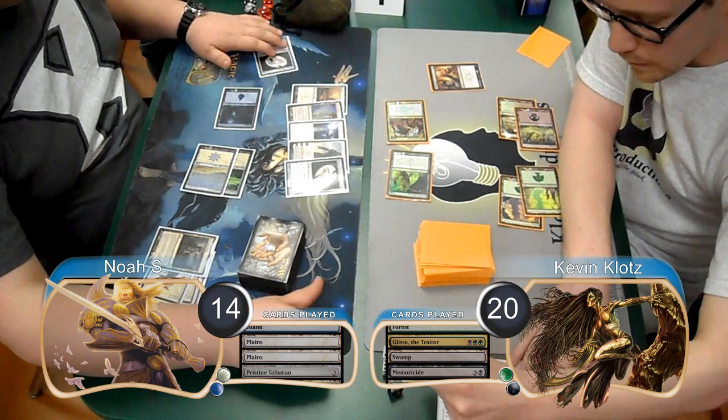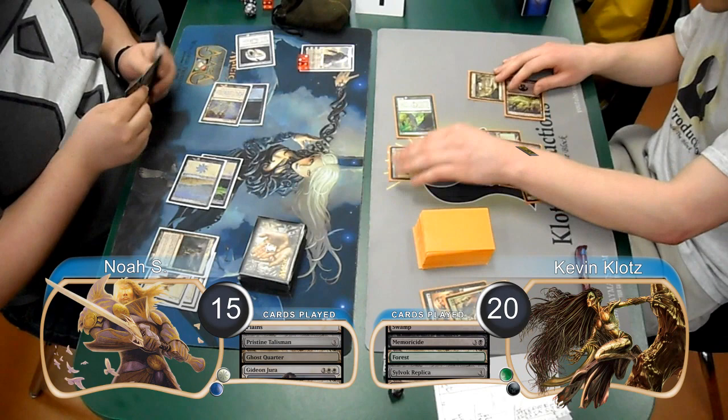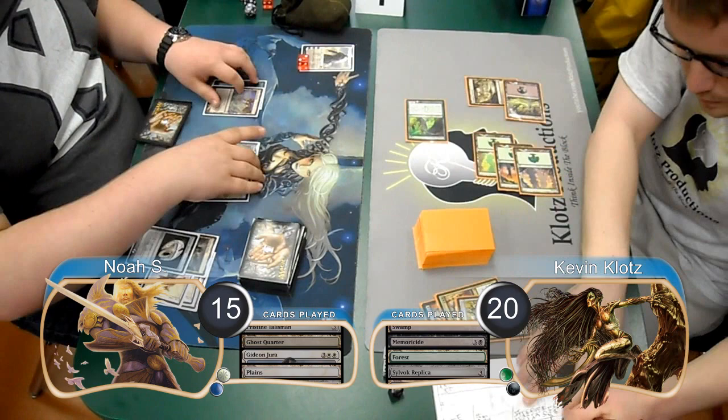Noah used his Talisman to go up to 14 at the end of my turn. He then laid down a Ghost Quarter and cast a Gideon Jura, and then used him to kill my Glissa. I then attacked his Gideon with my Emissary, taking it down to 2 Loyalty. Then post-combat, I resolved a Silvok Replica, and before his turn, I sacrificed the Replica to destroy his Talisman.